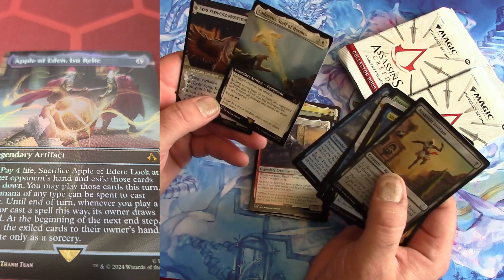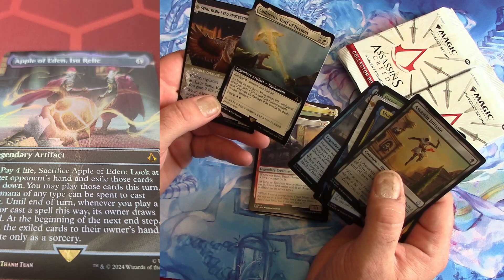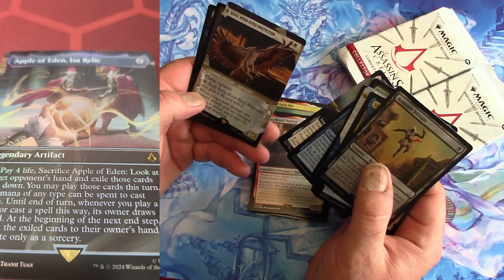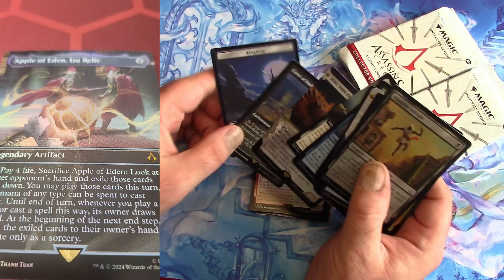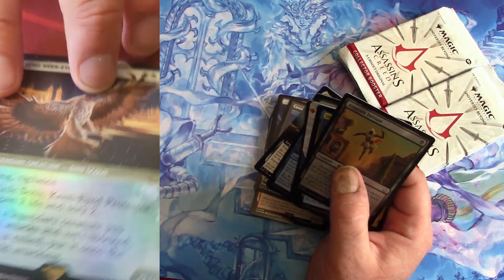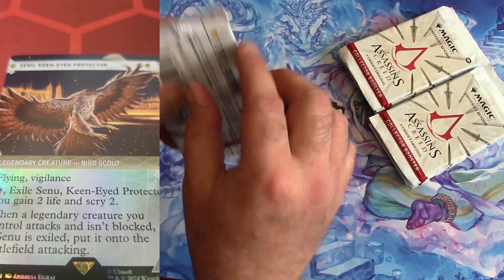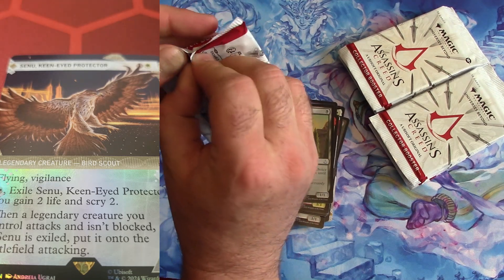The Staff of Hermes — does this heal? 'As long as you have 30 more.' Equip creature, Puffa and Indestructible, prevent all damage dealt to this creature. Yeah, okay, Staff of Hermes. Sinu, Keen-Eyed Protector — I think I heard something about this. Cover of Darkness. That's the Assassin's special little bird.